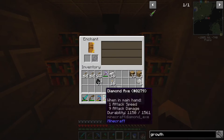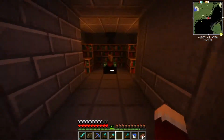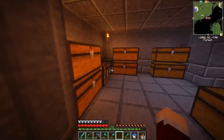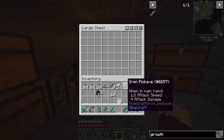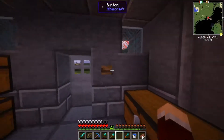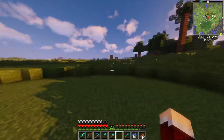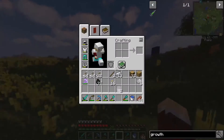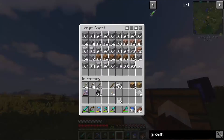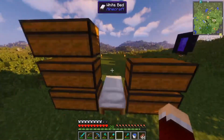Ooh, Fortune 3 — will that show up on a pickaxe? Let me try. Yes! Okay, so I'm definitely going to be saving my levels for that. I have a Fortune 1 that I've been using, but definitely Fortune 3 is going to be very useful. I'm going to save my levels for that. I'm not going to move all of this stuff into there on camera — that would be insanely boring, so I'm going to do that on my own.